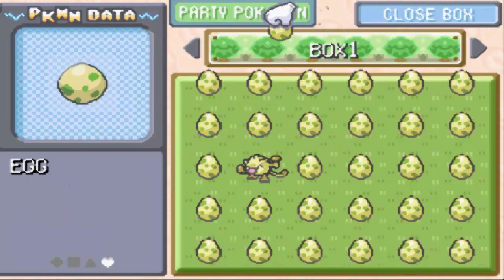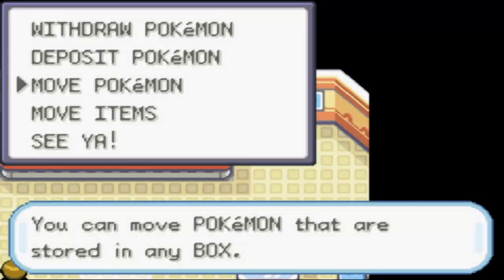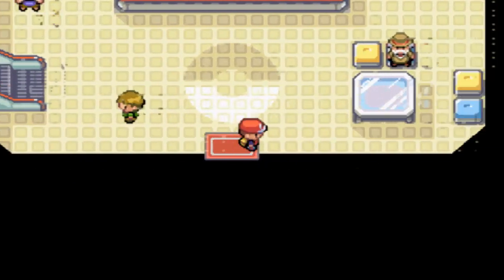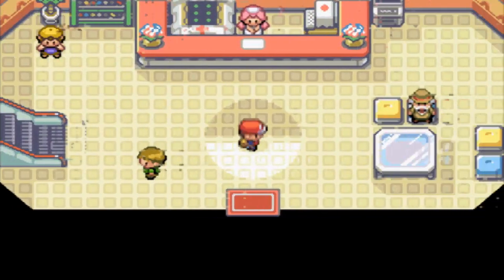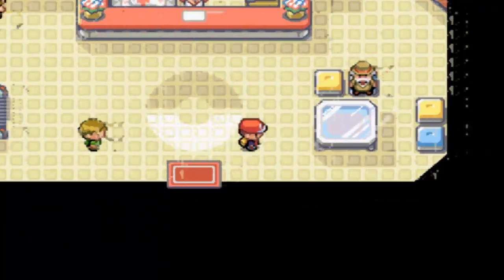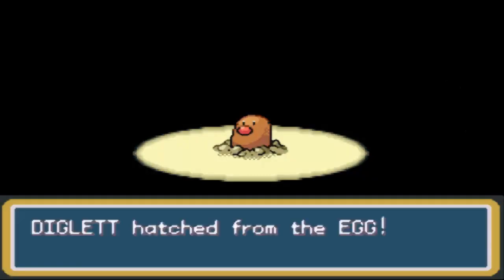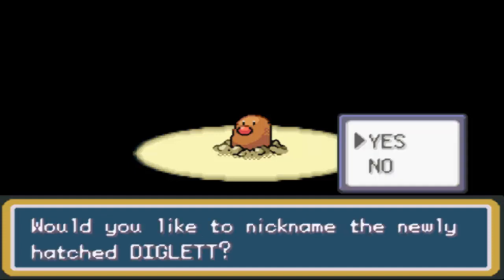Let's go with this one — looks interesting. Last time it literally took like 3 seconds after I paused the video for it to hatch. That Cleffa is actually going to be nice with that Cute Charm ability. Alright, here's our second Pokemon — it didn't take that long to hatch. Let's see what it's going to be. A Diglett.